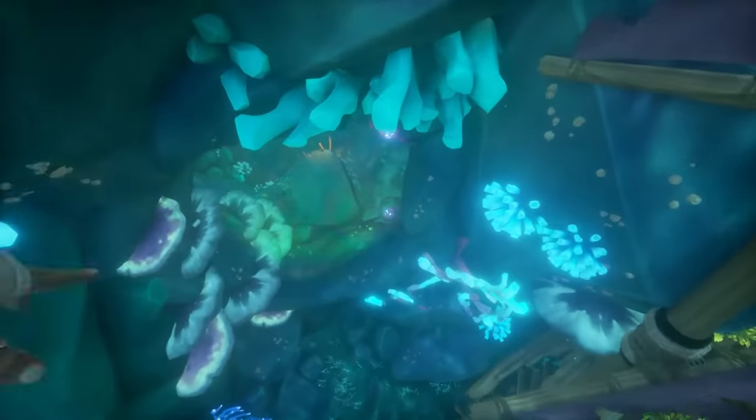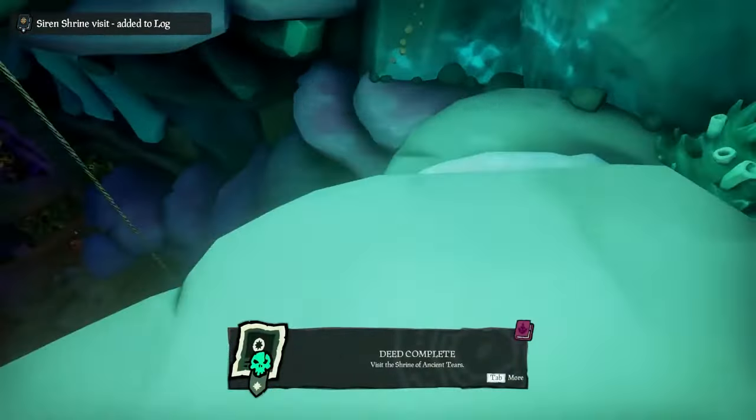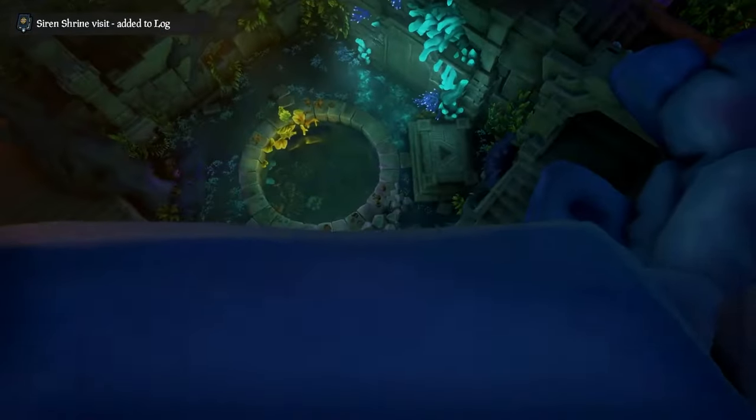As you get closer to the bottom here next to the ship, you'll see there is a door. You just have to hit the button and go swim through. As soon as you enter the Shrine, you can head to the back area where you see this rope and you're going to go down into the Shrine through this path over here.